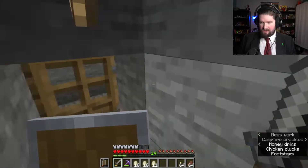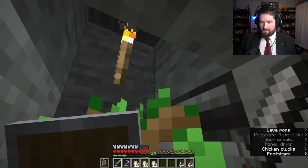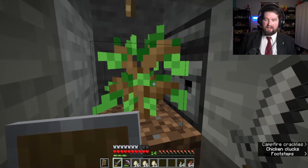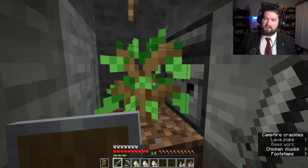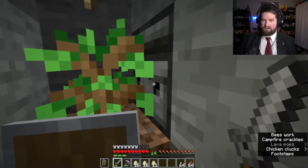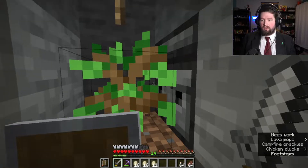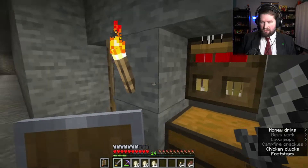Let me put these back in here. I have a lot of eggs. But that's all powered by this tree. So if you didn't know, a tree can output a redstone pulse whenever it tries to grow. And because I have it in such a small place, it can't grow, but it will still try to grow. And every time it tries to grow, it will fire this and shoot out an egg.